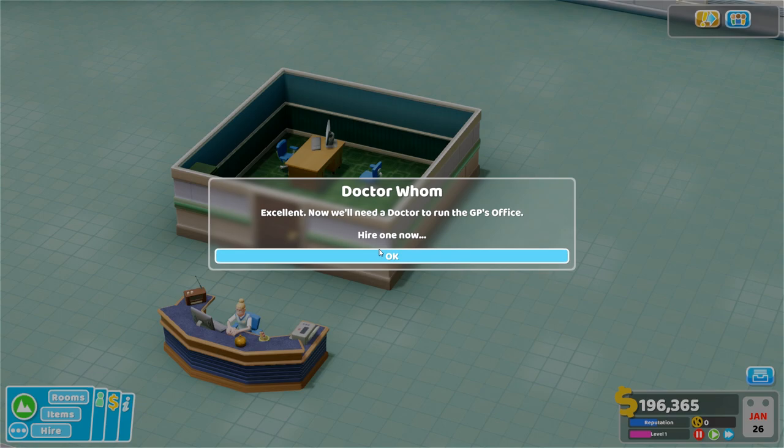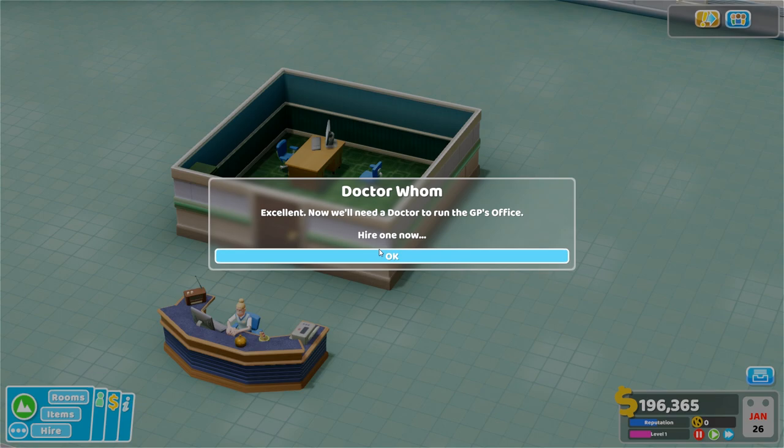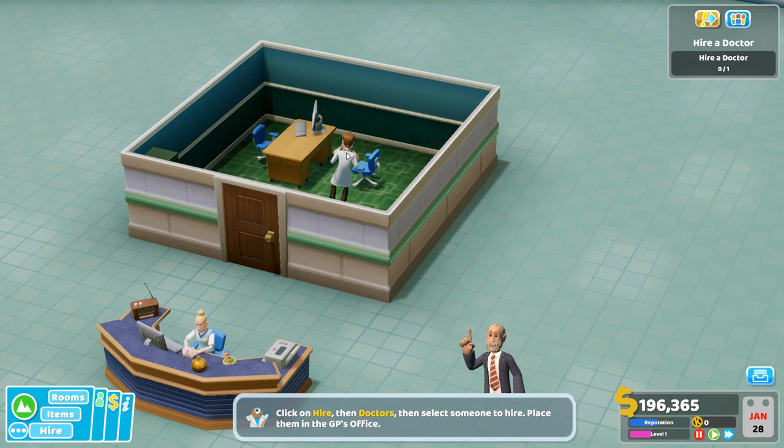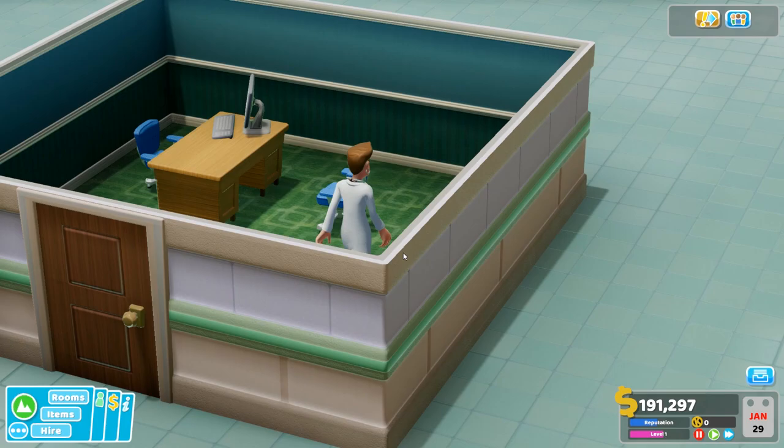Put the building down, put the parts you need into that room, press the tick icon — boom, done. Then hire a doctor. You can spend loads because there are individual perks. I went for the best doctor available. The hospital is now officially open!